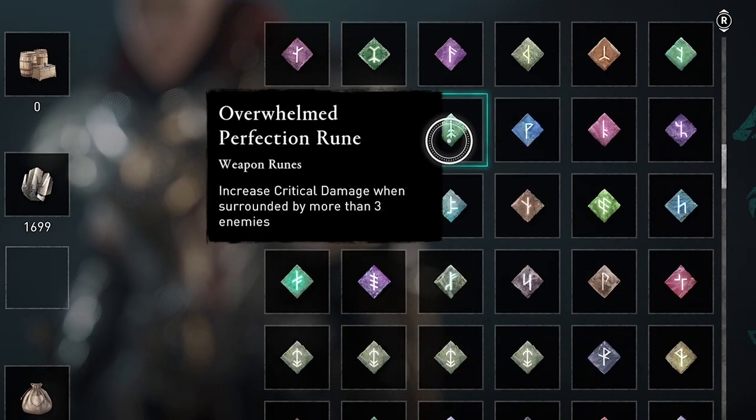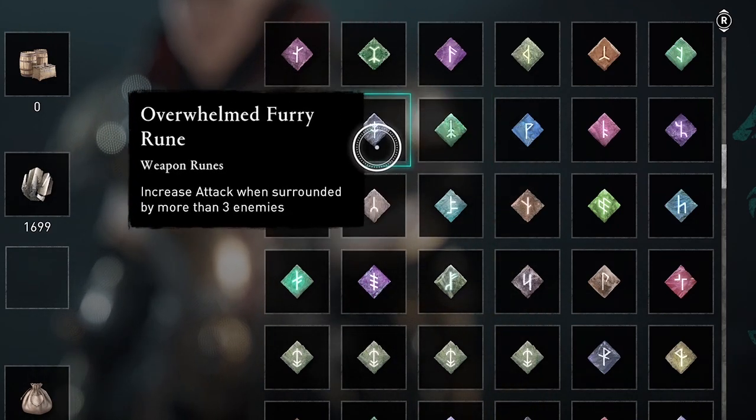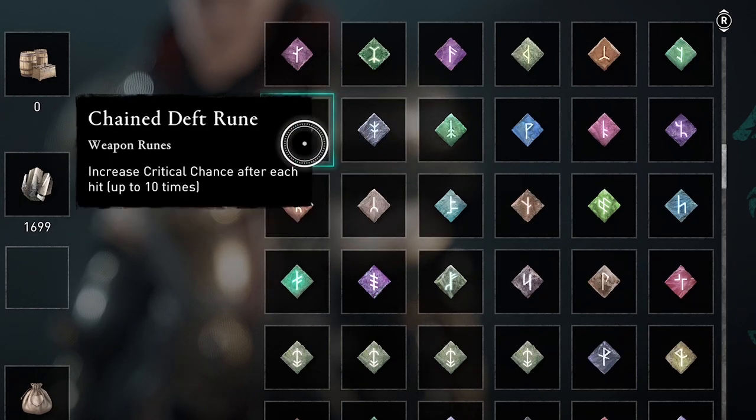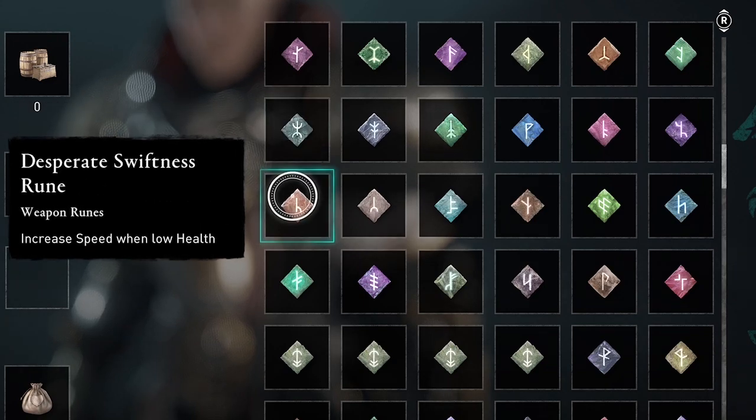I have a video which shows how you can reset the vendor selection to have a better chance of getting runes that you haven't already gotten before. And that's the technique I use to collect all these runes.